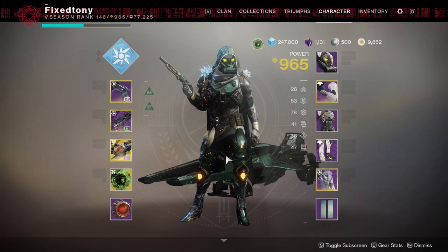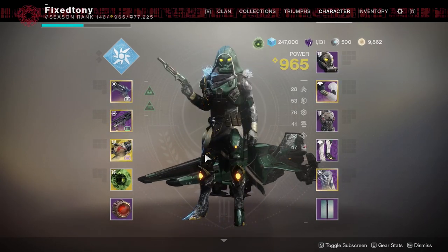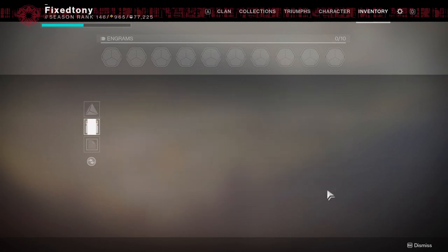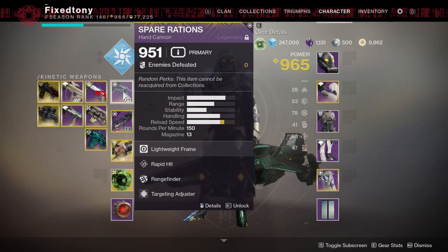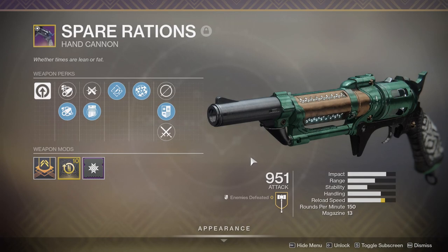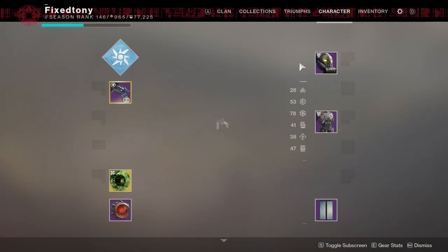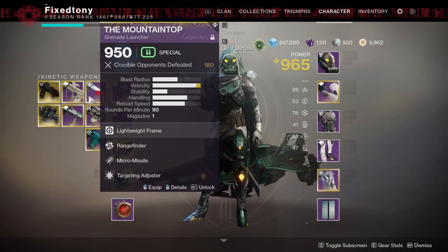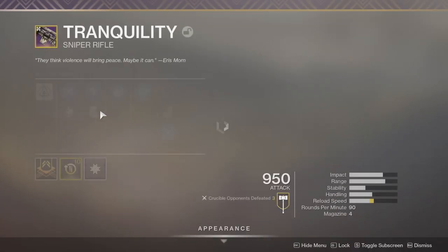Unfortunately I only have 9,000 brightness so I have to grind for that again, which is really annoying. But other than that, that's pretty much it. I'll show you my weapons real quick. My Spare Rations god roll - I love this, I just got this not too long ago and I fell in love with it, it's so good. And then Mountaintop obviously - I love the Tranquility roll I got with this. It's really really good in my opinion.